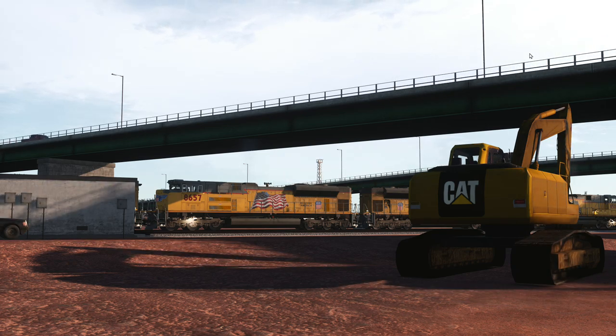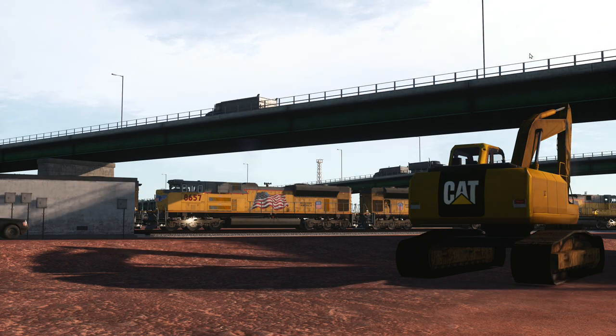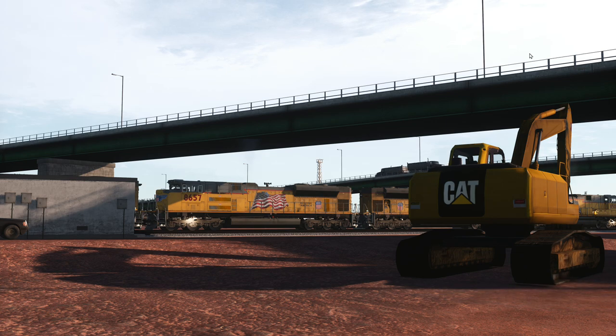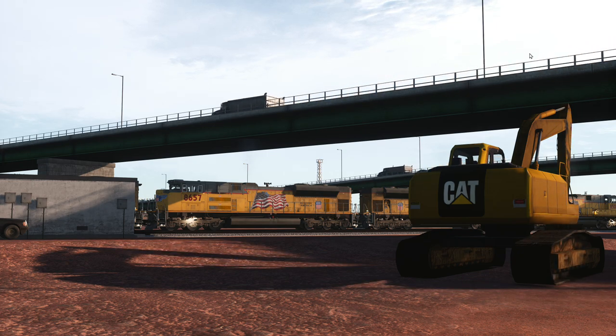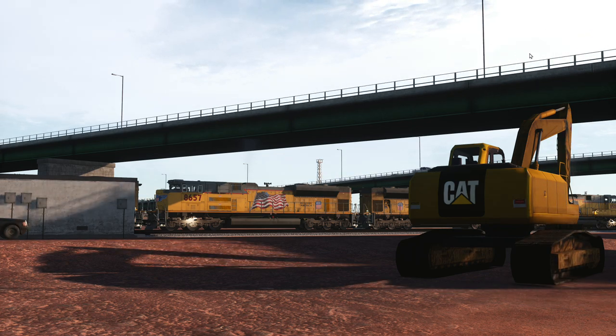Hey, what's up guys, welcome to another Train Sim World 2 video. Today we've got another enhancement pack for Sherman Hill, which came out a couple of months ago. On top of the lovely sound mods by a modder named Griggs — for the SD70 and the Dash 2 you're hearing in the distance — we've now got this enhancement pack for the route as a whole, by someone named Dino Bashi or Dino Batsuki. I'll link it down below. This is PC only.